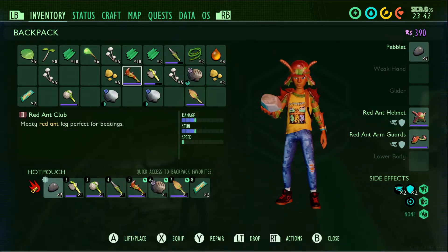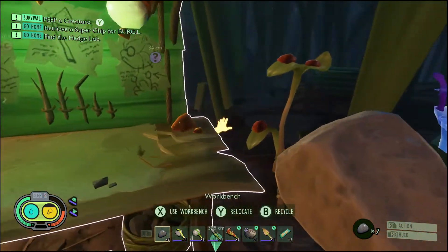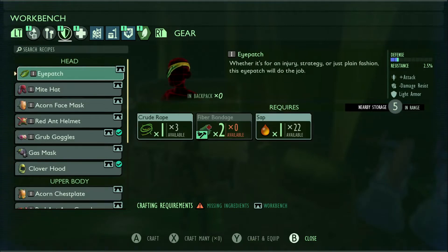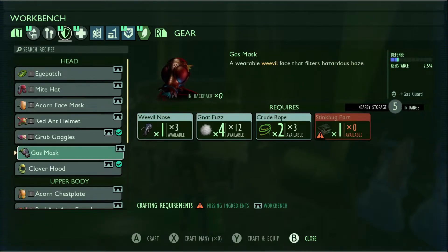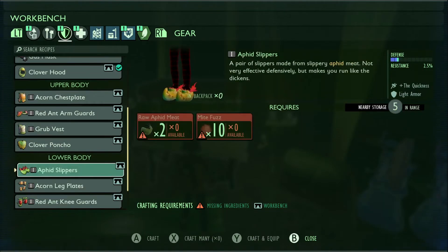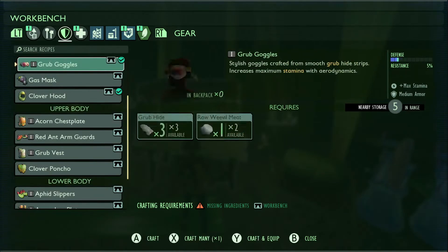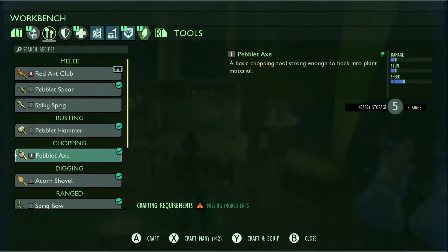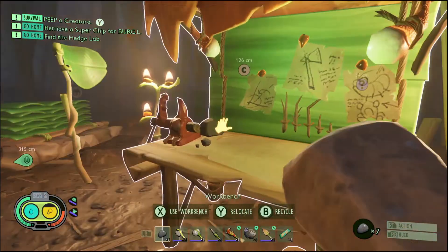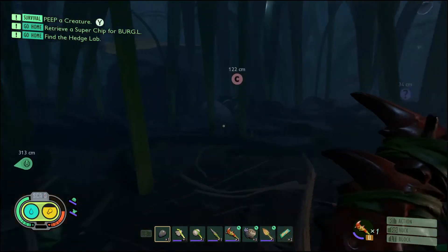We got some weevil meat but we don't have enough for the shield just yet. I didn't mean to turn it off, I meant to access this. What else are we missing for the shield? We need stink bug parts for the gas mask. You need mites for those as well. The shield is under weapons - alright, so we got everything except for two pieces of weevil meat. I think we can go find some.